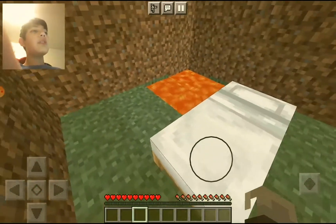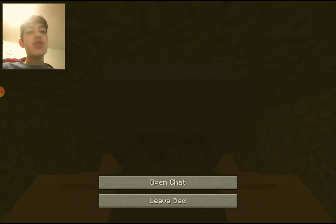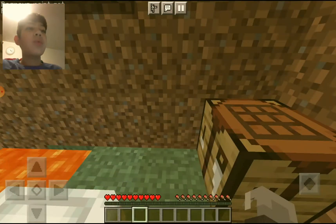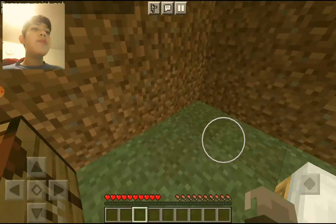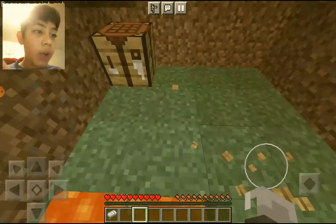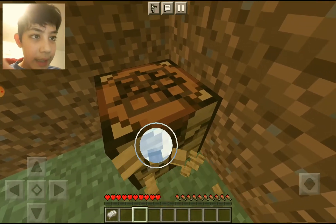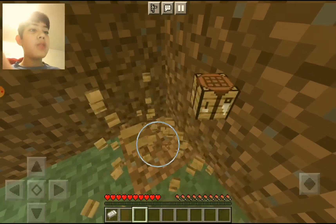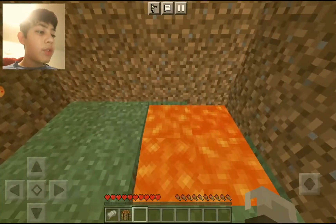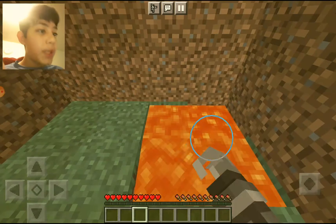If you just joined the video right now and you've been skipped to this part, that's okay. Let me demonstrate what this lava thing does — let's get everything here because we don't really need this stuff. You put this in the lava and see, that's for my trash.